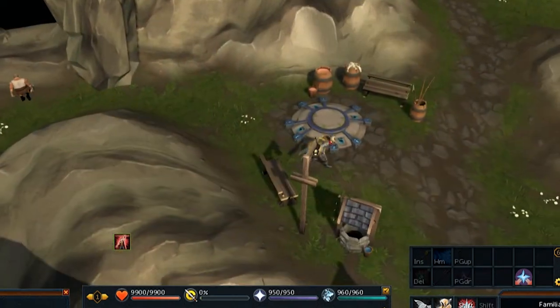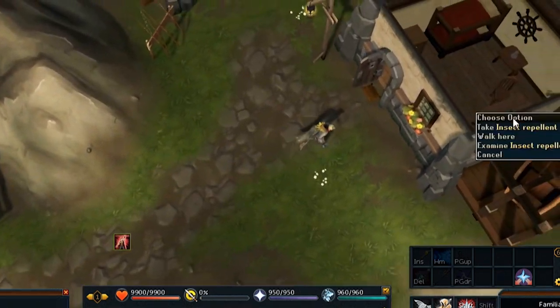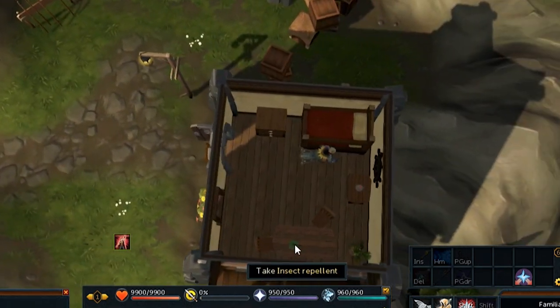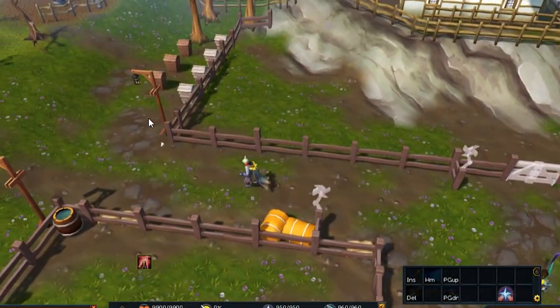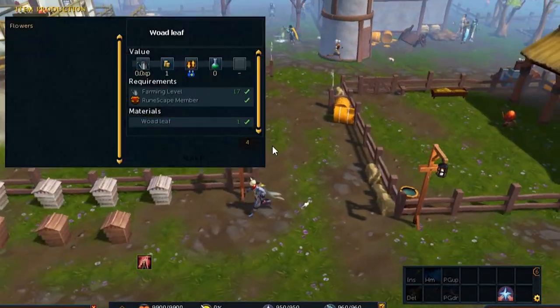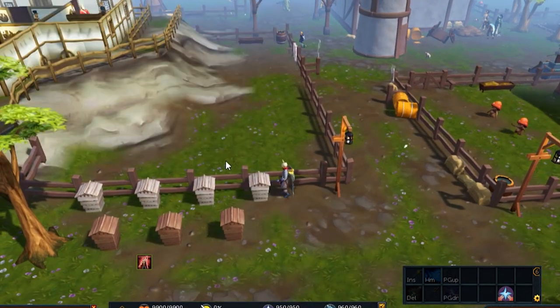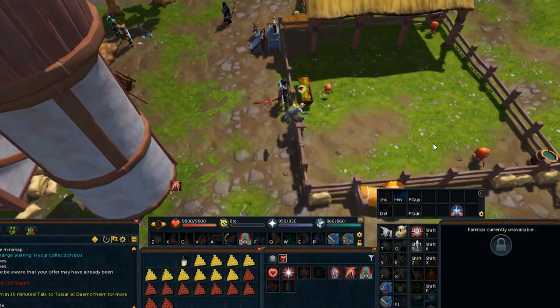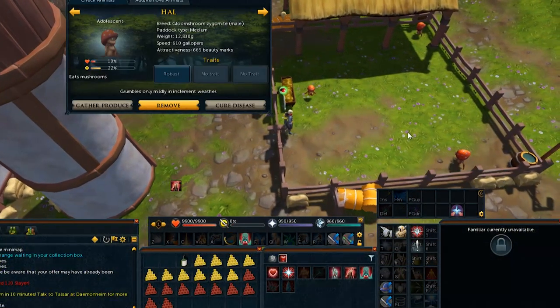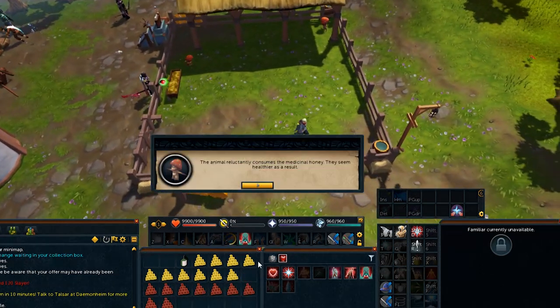Before you can collect the honeycomb, you'll need insect repellent, which you can get east of the Catherby lodestone on a table inside a house. Stocking your beehives is as easy as clicking on the beehive and putting your leaves or marigolds inside them. When you have your honeycomb, you can hop inside one of your pens, check the health and happiness of your pets, and then use the corresponding honeycomb on the pet to boost it by 10%.